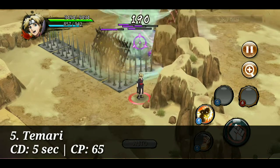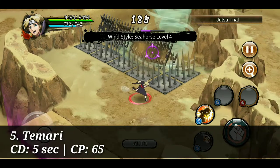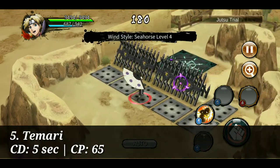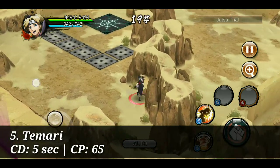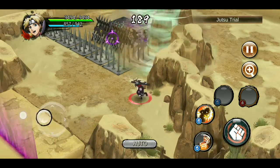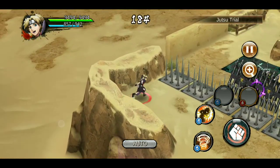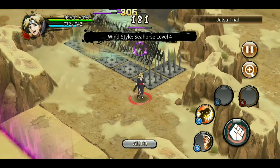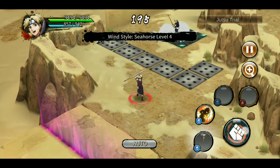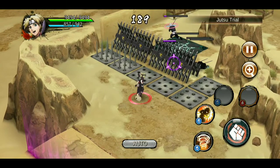At number five we have Temari's new trap clearing jutsu, which is really good. It inflicts confusion and stays for like four to five seconds, goes over walls, doesn't get stuck in beer traps, and can be used from a long range — enemies get continuously hit by the tornado. The range is quite decent, it could be better, but overall it's really good. Sadly I don't have it so I'll use the trial run to show you.